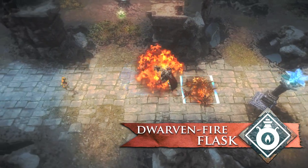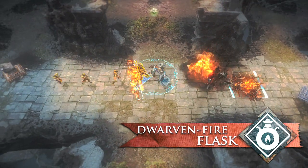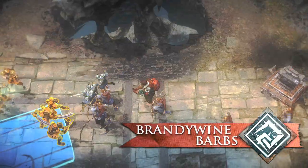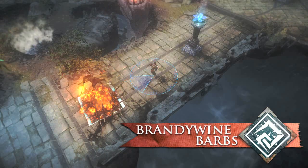Dwarven Fire Flask gives lots of splash damage that harms opponents and structures. Use the long-lasting Brandywine Barbs to reduce mobility and damage both soldiers and guardians.